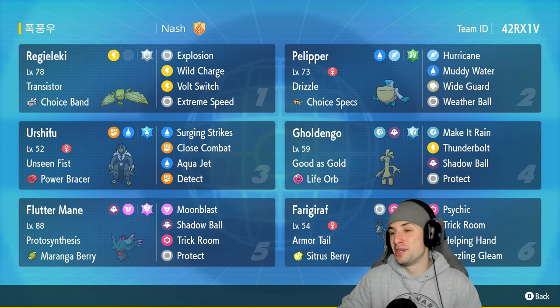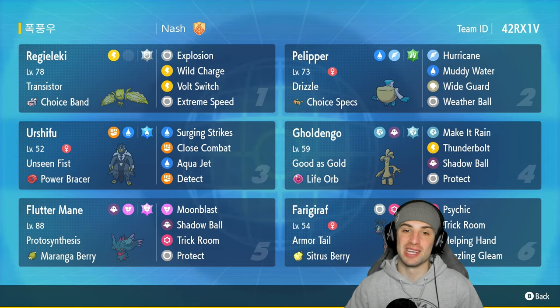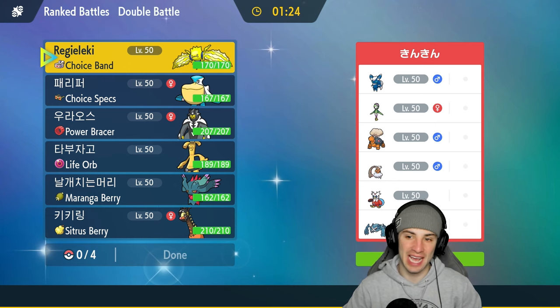Cool little squad — let's look to grab some wins. If you want to run the team yourself, the rental code is at the top right corner. If you enjoy today's video, make sure you like it and subscribe. Without further ado, let's hop into our first match.